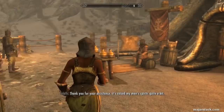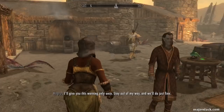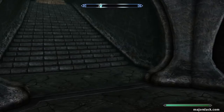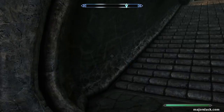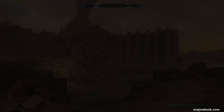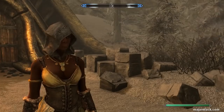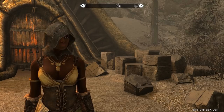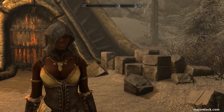Severin Manor - it's right there. We can have this all to ourselves and use it as a headquarters while we explore Solstheim. This will all be yours someday. Stick with Slack and you'll earn yourself a free home. That's it for this video - coming up next we're going to do the Raven Rock Mine quest, which is another required quest to earn Severin Manor as our home. Thanks a lot for watching - see you next video!